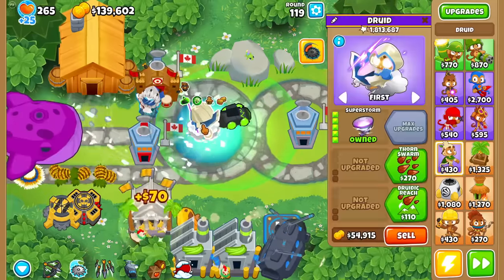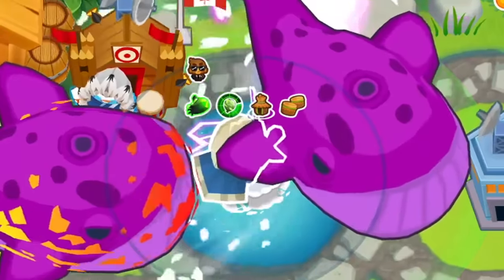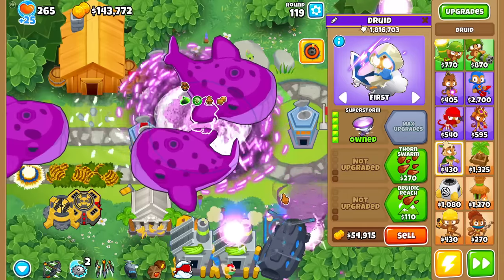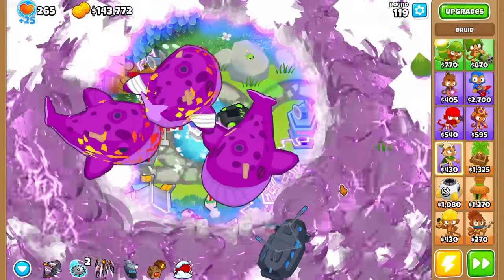Who's ready? Let's actually wait for round 119 to start to showcase it. This is probably not a good idea because you can't blow back a BAT, but I guess we'll see how much damage it does. And... the Superstorm covers the entire map in Tornadoes and Ball Lightning, obviously.